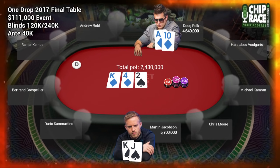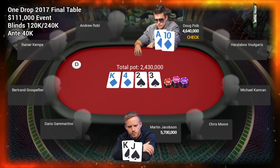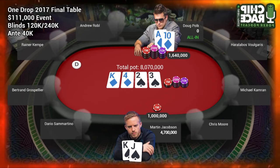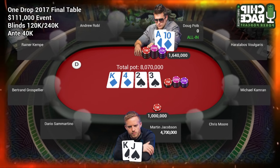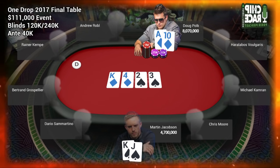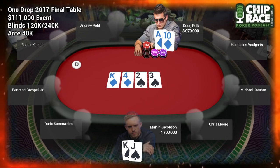To the turn: the pot is 2.43 million. It comes the three of spades, so the board now reads king of diamonds, four of diamonds, two of spades, three of spades. Doug again checks, Martin bets an even million — 41% of pot. Doug shoves for 4.64 million in chip terms. You need about 31% to make the call but with ICM that's probably closer to 37-38%. Martin ultimately folds. Dara, let's start with Doug's decision to check — the king-four-two flop is a decent range advantage for the pre-flop aggressor, but does that advantage flip with this card?